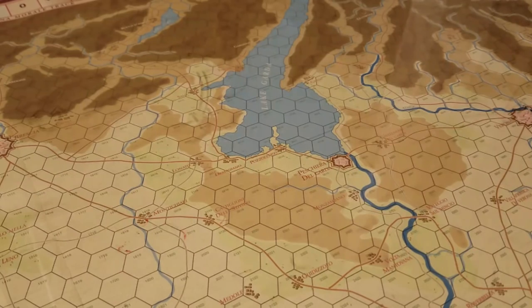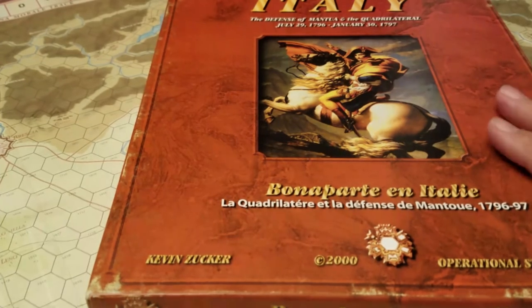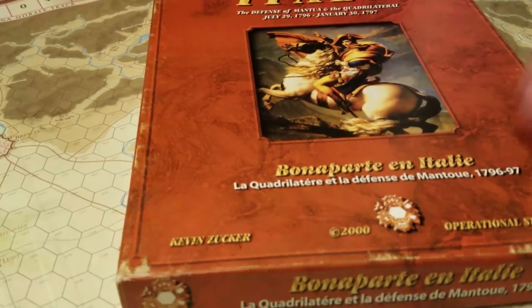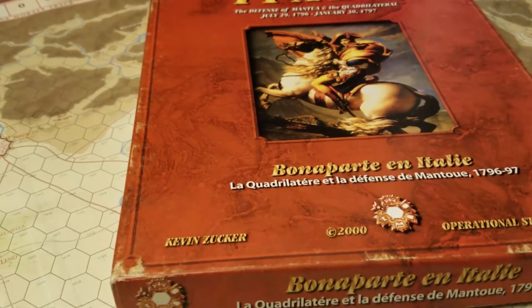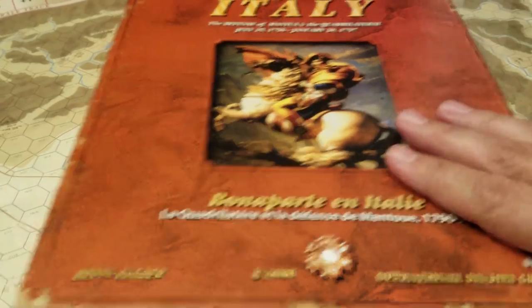That analysis refers to the first campaign. This game covers the period from July 1796 through January 30th, 1797. Historically, the full campaign started back in April and ran through to April. This game covers just this portion of it. It was supposed to be expanded upon at some point but I don't think it ever was. It seems Mr. Zucker decided to focus on the Napoleonic library of battles because people like tactical stuff instead of what I would still call operational.